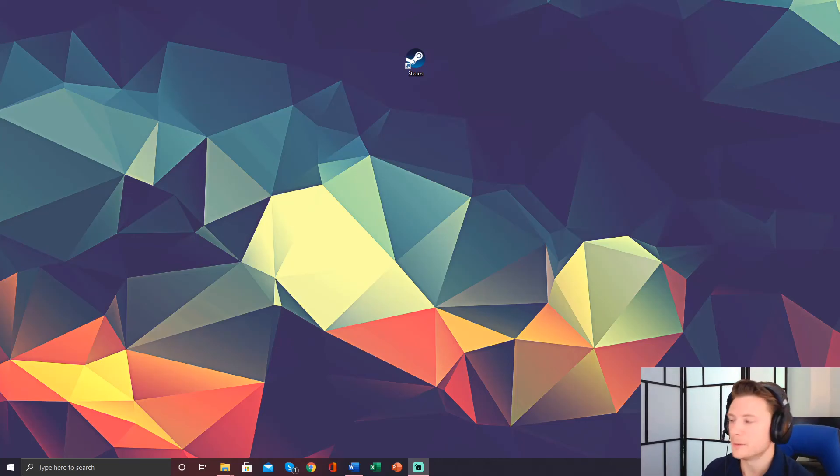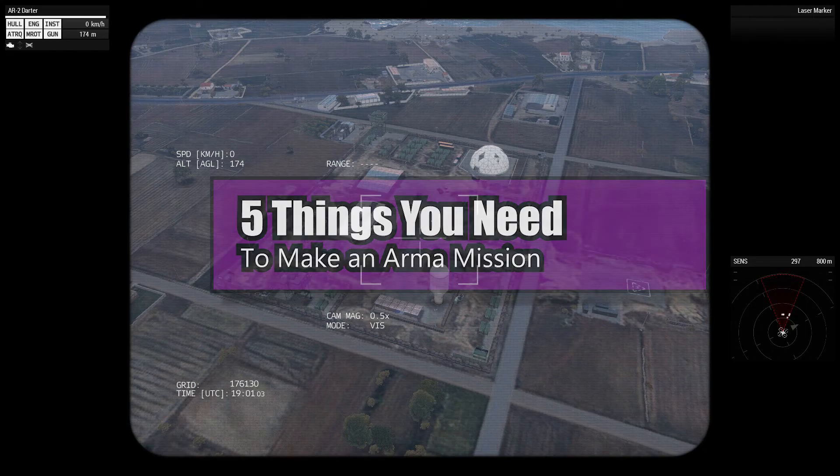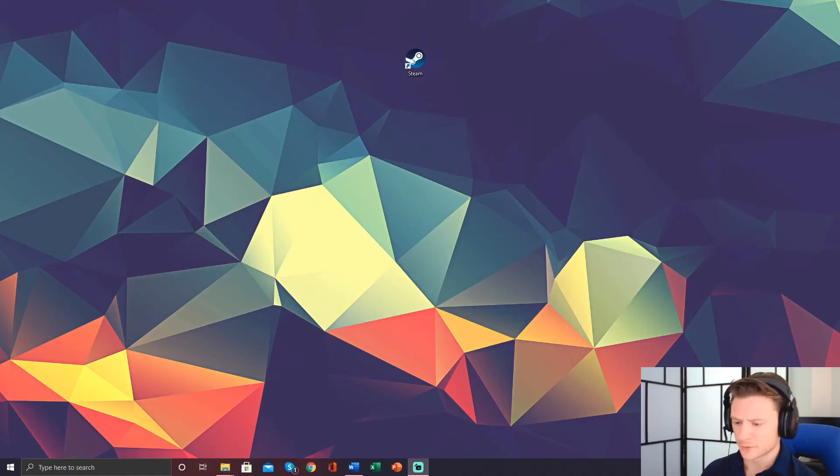Hello everyone and welcome. My name is AshDaddy and today we're going to be going over five things to make a very basic ARMA mission and get it moving. I know when I first started making ARMA missions a couple years ago, it was pretty daunting because if you had any questions, the forums weren't always the best and sometimes you just want to see someone go through a tutorial with you. A lot of the videos on YouTube were either really old or just not consistent.